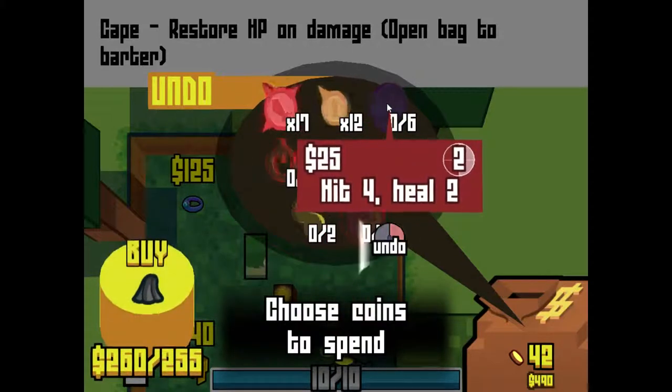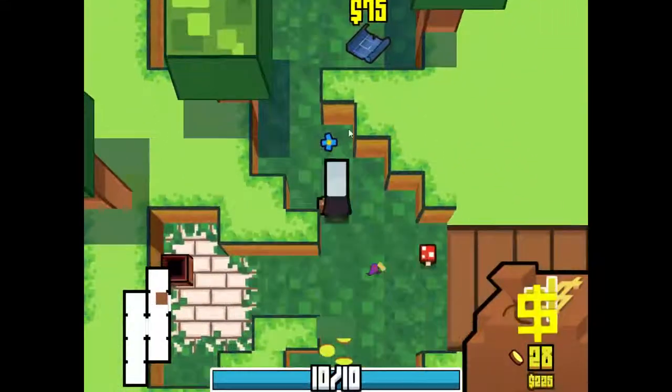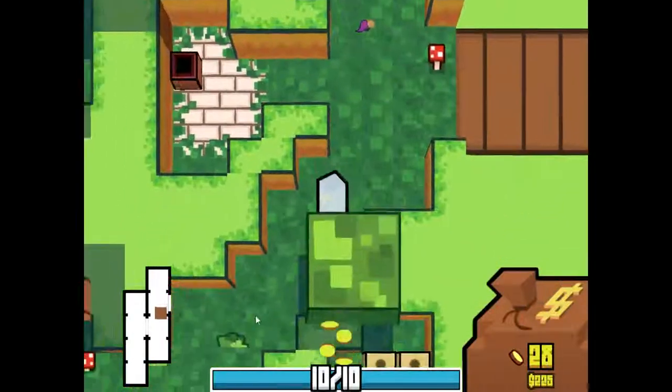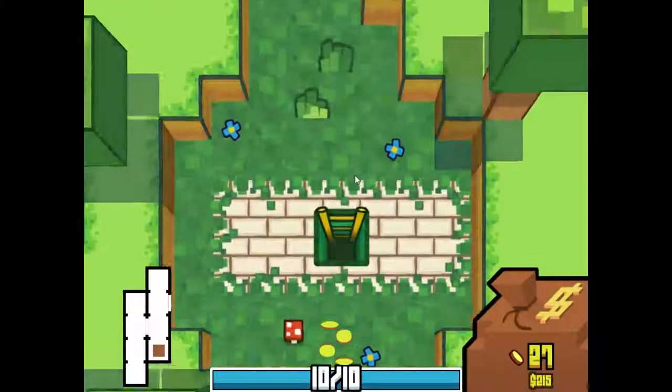This one pretty much makes every coin a bad pin, so I'm gonna give up that. There we go — we're gonna get the cape. So health should not be as big of an issue as it normally is with classes like this.